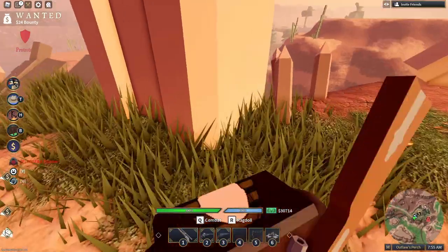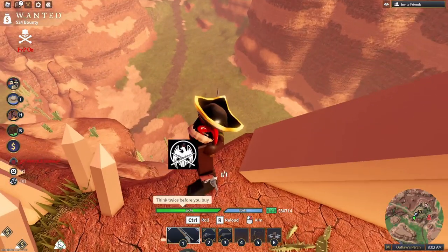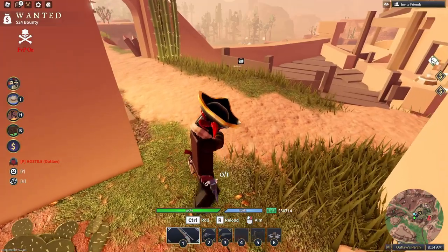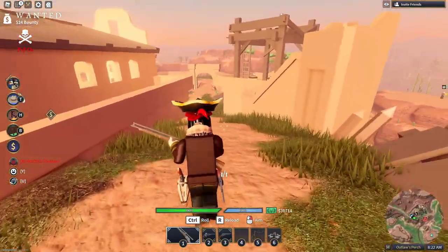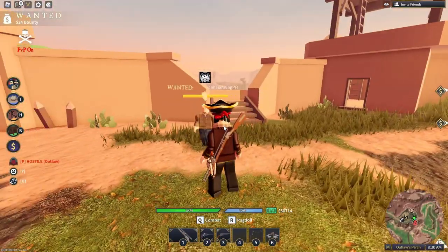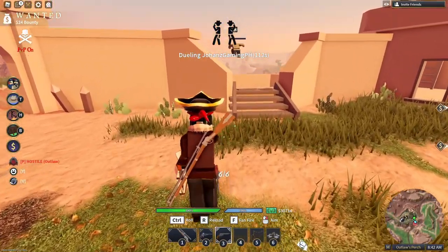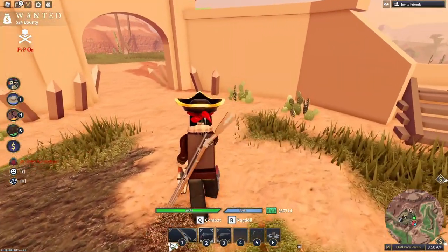Let me explain why these weapons. The Sharps Rifle is one shot on the head — 450 damage on the head and 75 on the body. It's extremely powerful at range. I'll demonstrate — 75 on the body as you can see. This is your primary long-range weapon.